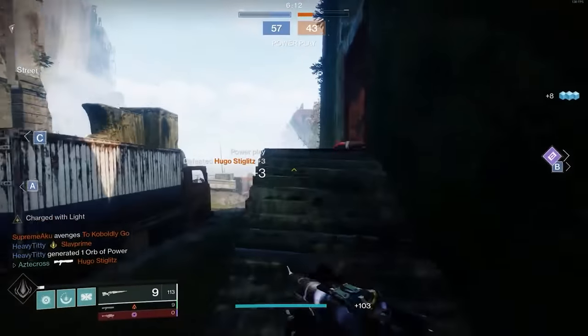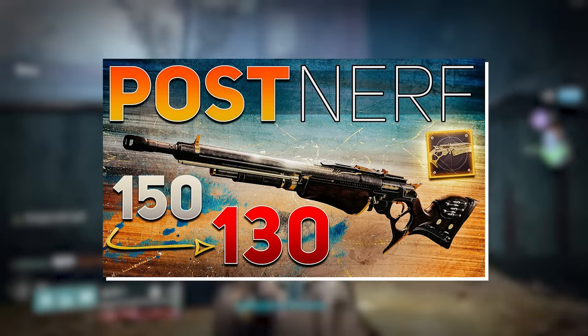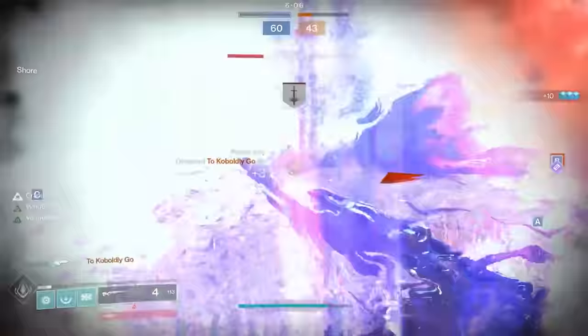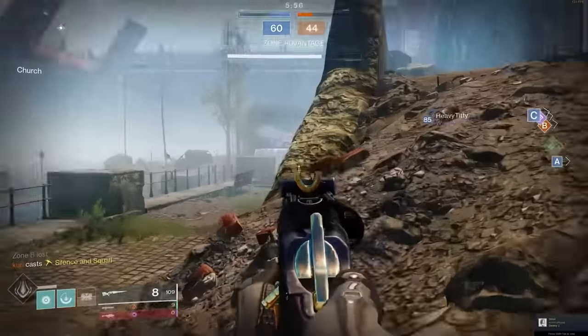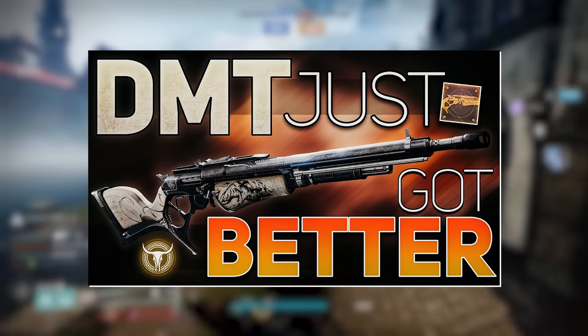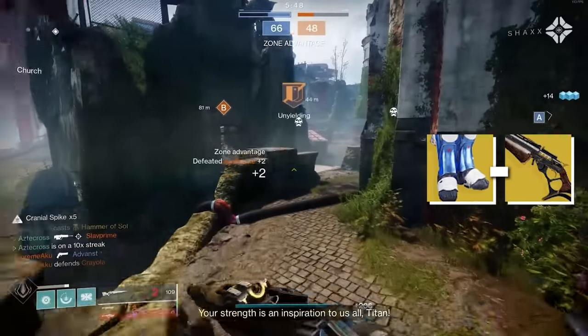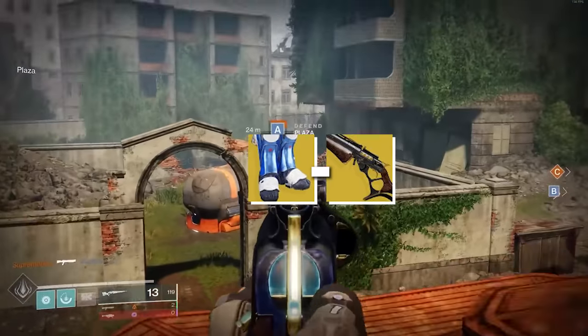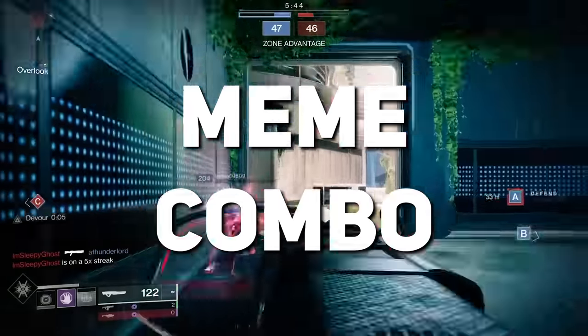Another weapon that will obviously benefit greatly from that plus 50 airborne effectiveness with Lion Rampants is, of course, DMT — Dead Man's Tale. Even though it's been nerfed a number of times, it's still a very good exotic scout rifle. It has an increased rate of fire when shooting from the hip and removes those hip fire accuracy penalties. Way back when, we used to use a loadout called Sky Cowboy — this is when DMT was at its deadliest. Lion Rampants may actually bring DMT back into the fold with that Sky Cowboy loadout. Time will tell, but I'm really excited to see that one.